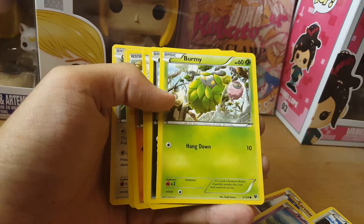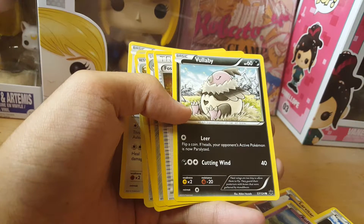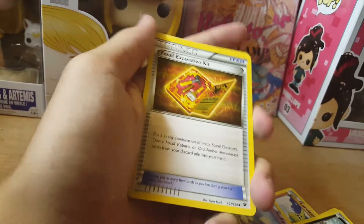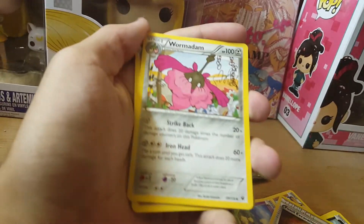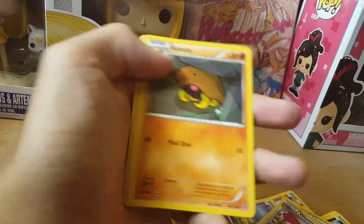All right, we have Larvitar, Meowth with Turmoil Strike, a Koffing with Poison Division, and Burmy with Hangdown — I like the Burmy card, it's got all three cloaks in there. Vullaby looking nice and fat there with Leer and Cutting Wind.